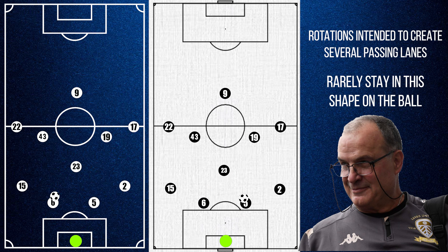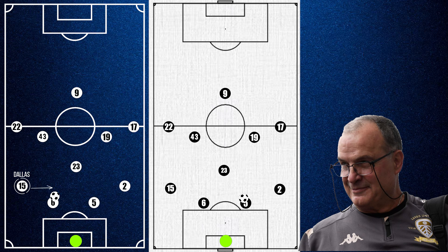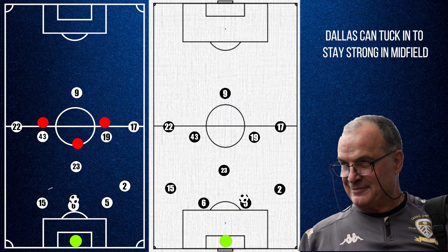Higher up, Bielsa likes his team to build up with the back 3, as it allows good horizontal coverage of the pitch whilst creating a new diamond higher up the pitch. One way this can be achieved is by Dallas, the left back, tucking infield. This is particularly common in matches where opponents look to clog up the midfield, as it allows Kalvin Phillips to remain as the anchor in the midfield, giving them extra numbers.